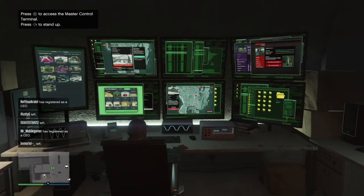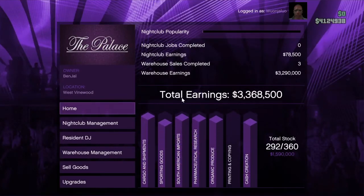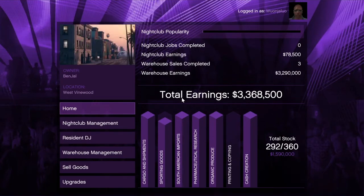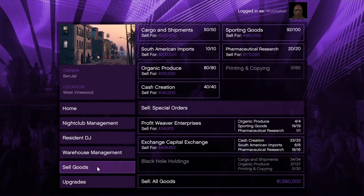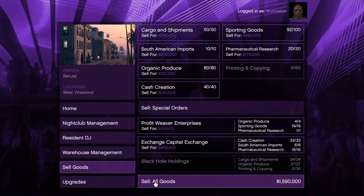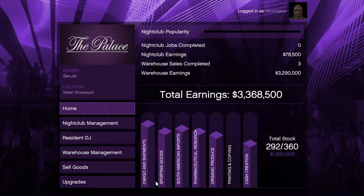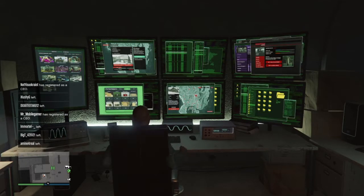Hello and welcome back to the channel. Today we're going to sell the nightclub again — it's almost 1.6 million — and we're doing it in a public lobby to get some extra cash and bonus. I'll walk you through how it went. As you can see, it's almost 1.6 million.